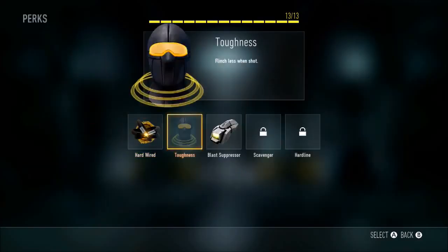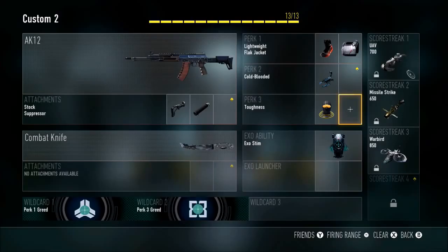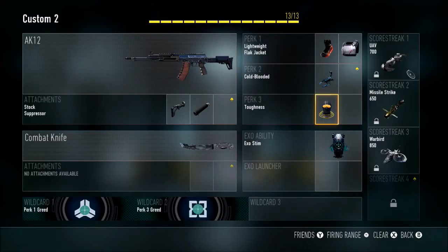You could also add Scavenger so you can get ammo faster, but I haven't had to unlock it yet. This has been the best class for the AK-12 — I'll catch you guys in the next episode.